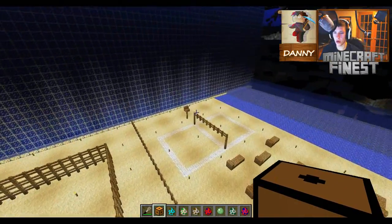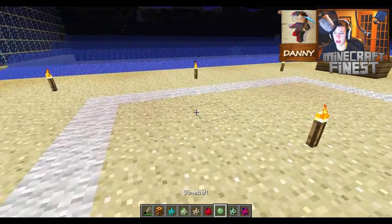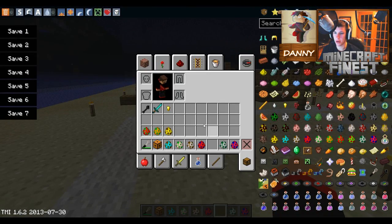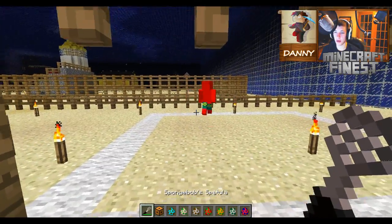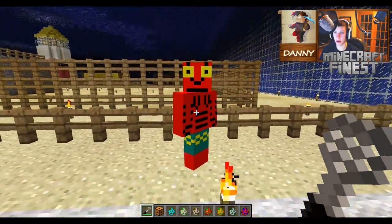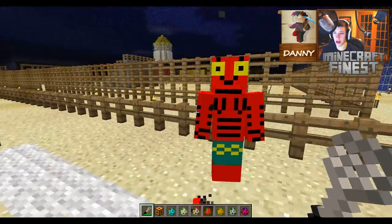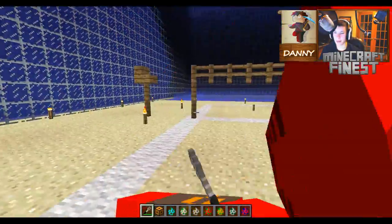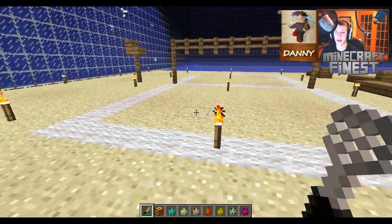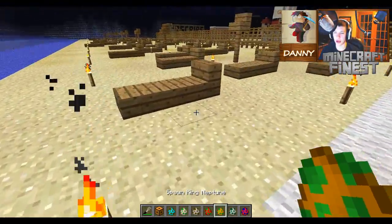Let's head on over to the famous Goo Lagoon beach. I haven't watched SpongeBob in forever - I gotta get on that grind! Plankton drops a slime ball. Here is Larry the Lobster - the buff little guy. He doesn't look very buff, kind of looks like a tool. Kind of looks funny but that's okay.